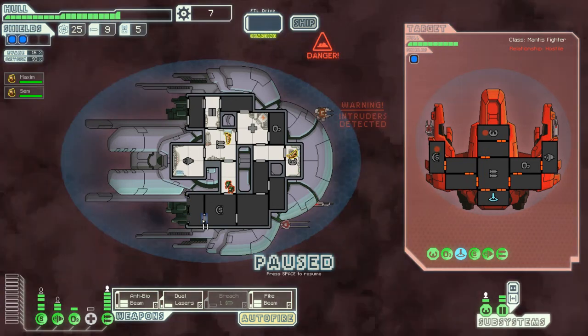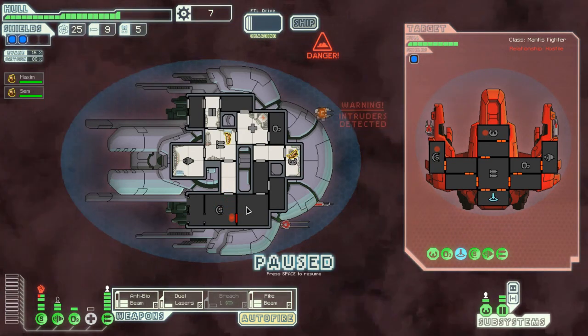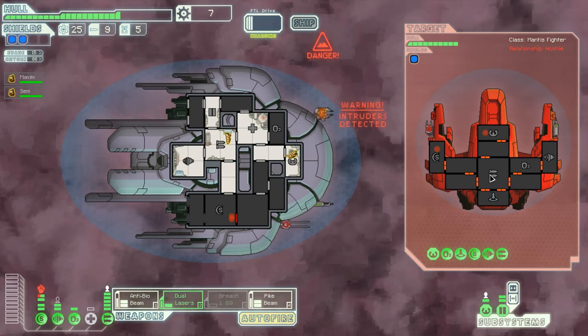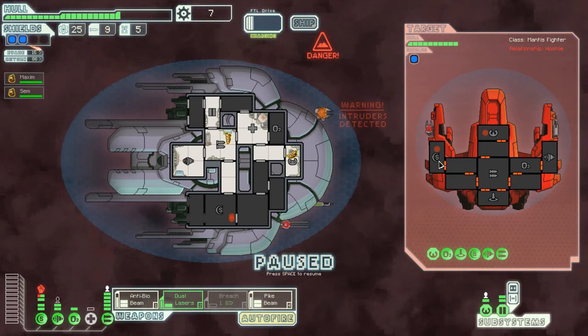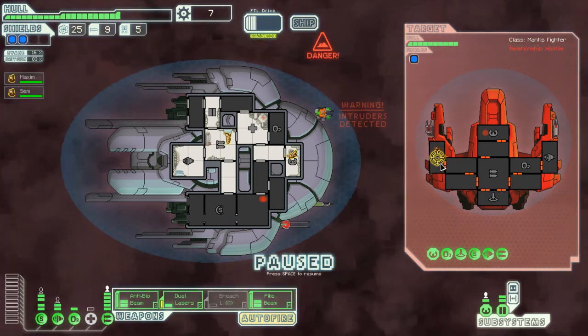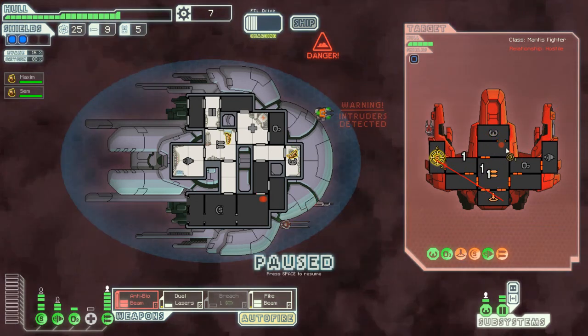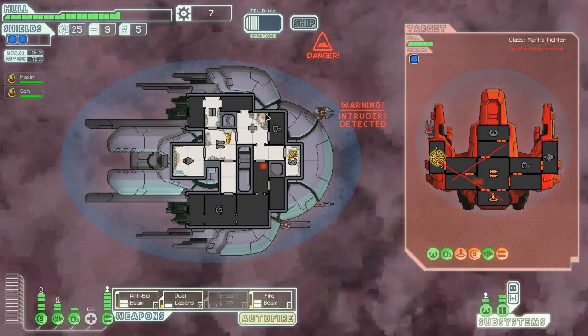Oh, we can do this. What I want to do is let him in there and then close him in. They're going the long way. Your ship doesn't scare me at all. Let's dual laser when the time comes — I just have to make sure I reopen those doors as they close. Dual laser your shields, be ready to pike beam right through here, and then anti-bio beam. Your shields came back up — I think I hit that guy with the anti-bio beam.